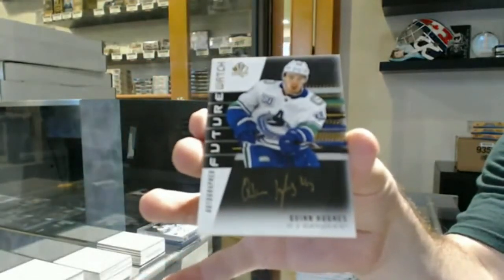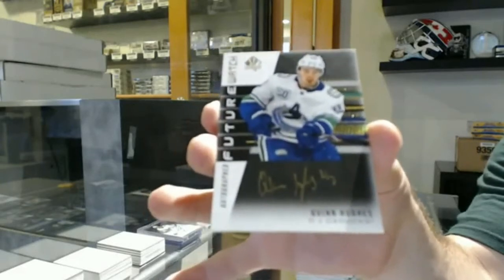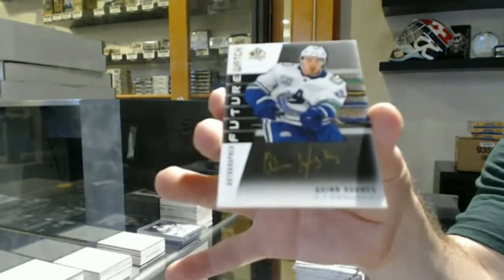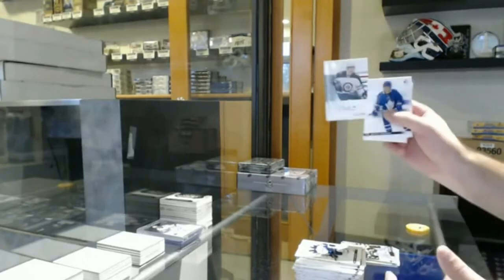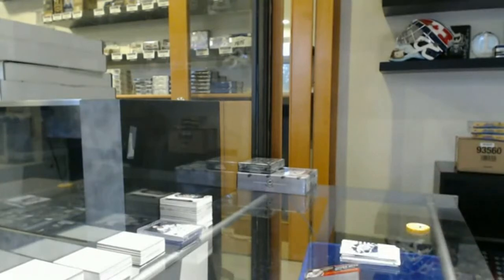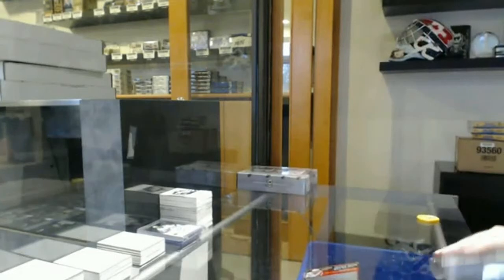Quinn Hughes — whoever has that, get it slabbed or graded immediately, please! Holy geez, that is a picture for sure. Mike, I recommend getting that done. Ville Heinola numbered to 999 for the Winnipeg Jets. Yeah, same with the Igor as well. Holy moly, congrats! That extra hundred dollars you slipped me today in the store paid off, didn't it? Bribes confirmed!